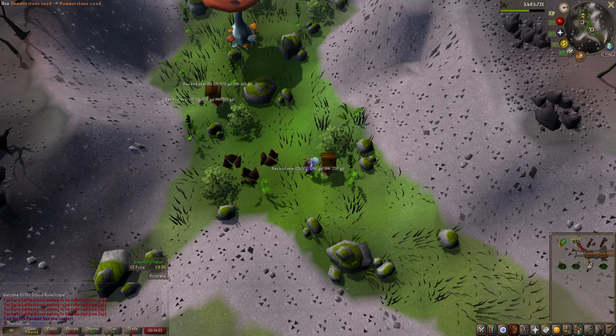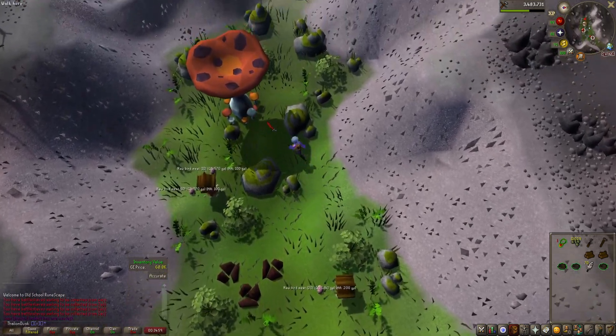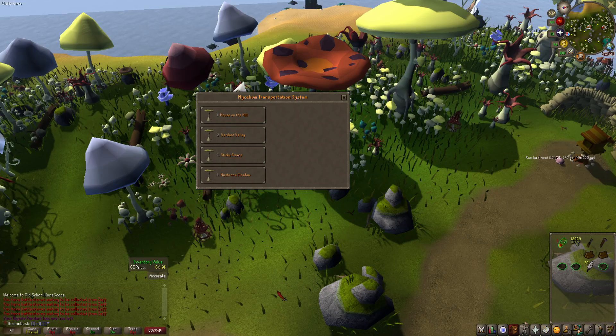It varies how much you can get — I've gotten like eight bird's nests from just two birdhouses, so about four each, which is pretty nice. Now we're at the mushroom meadow for the second birdhouse location.